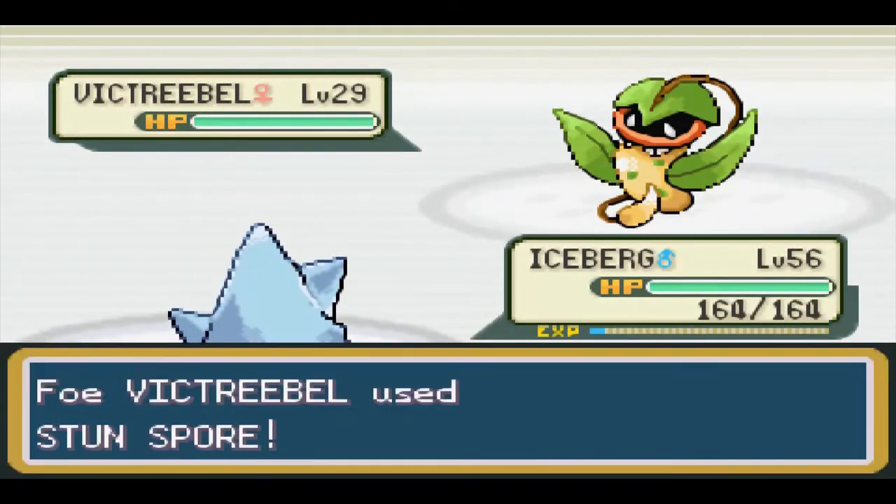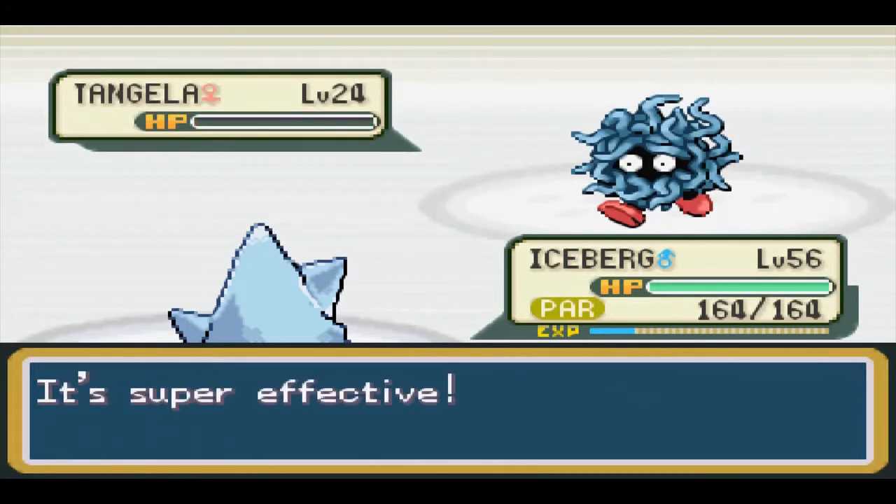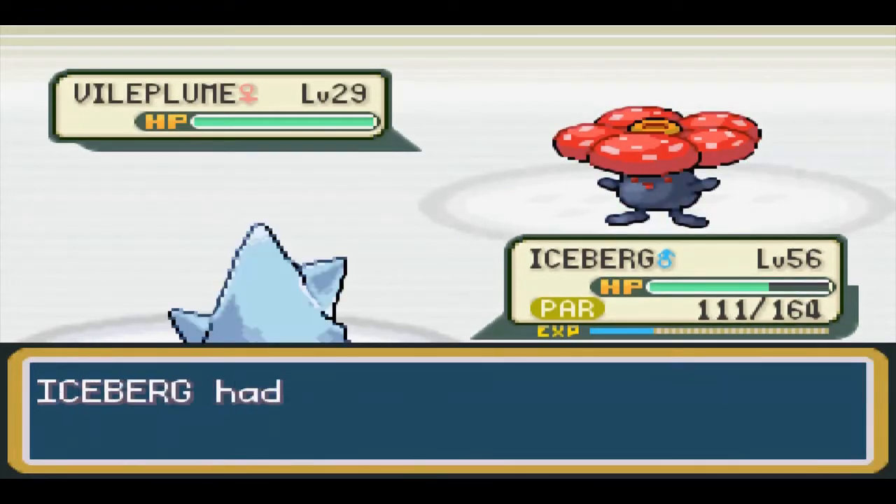Erika's fight was easy thanks to me converting my money into coins to get the TM for Ice Beam. I was also way overleveled, but I spent my money frivolously this time around and had to do more battles to get more money.